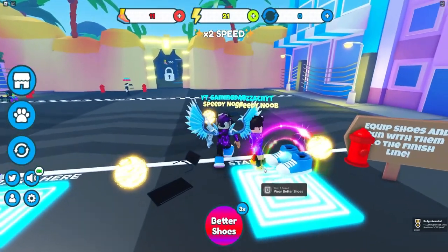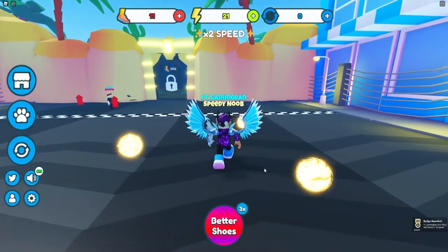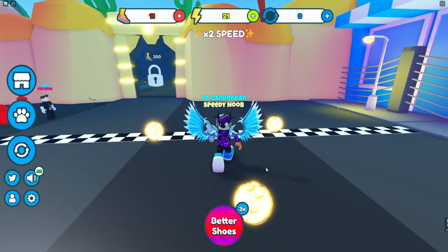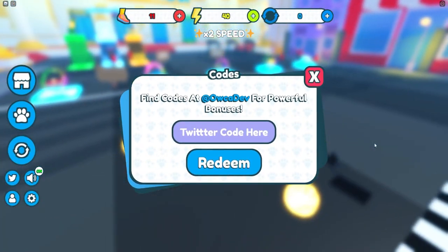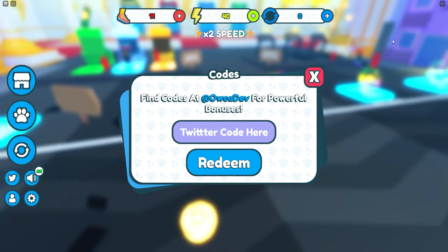If you do not know how to claim codes in Speedman Simulator, what you're going to want to do is go to the left and click on the Twitter icon. The code menu will come up. These are in no particular order, so let's just get into it.